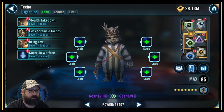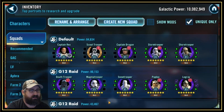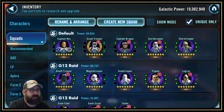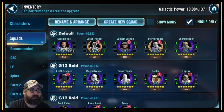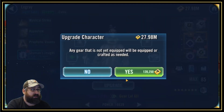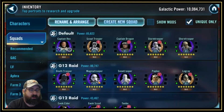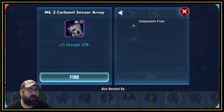I got Teebo up to nine. Then we take a look at Storm Trooper — I do take Storm Trooper up to gear 12. So I've got some improvement on my Ewoks team.